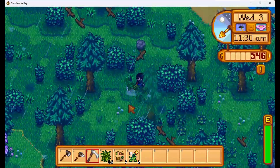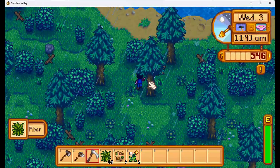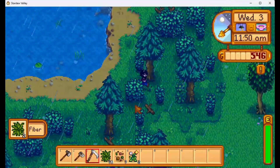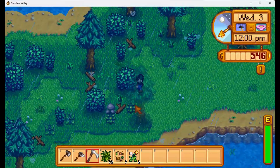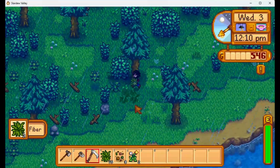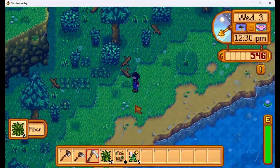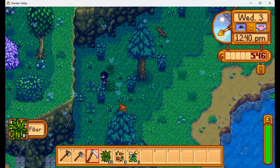Let's get rid of these thorny bushes. We'll go up around the lake a bit more and then come back down. Got another mixed seed — lovely. So far we went to the mountains, today we're checking out the forest. Two areas still left to explore: the beach and the town, really thoroughly exploring the town.